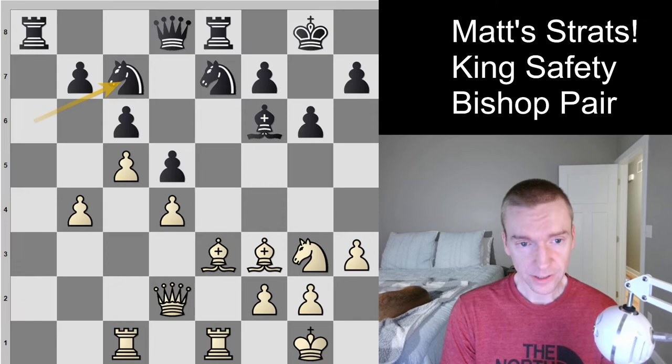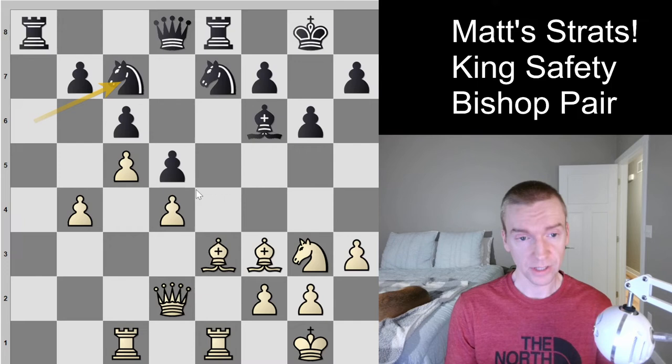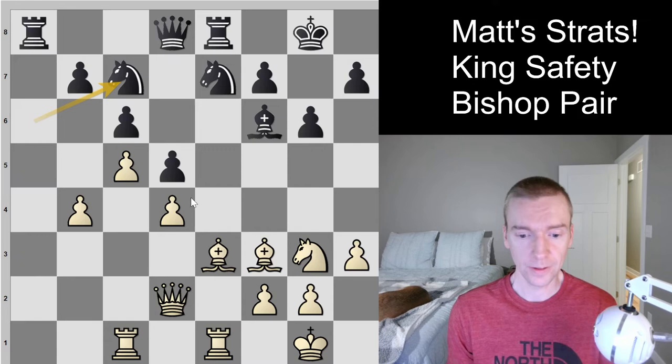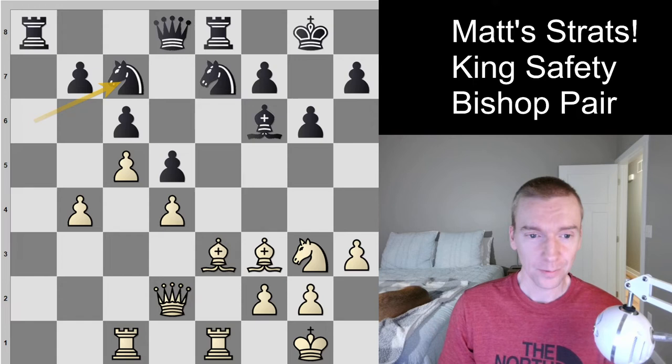White still has the bishop pair — half a point for that — but now the weakest pawns on the board are both on white's side: b4 and d4. Black's b7 pawn I don't consider weak, so that's about half a pawn for black, making it roughly even. White obviously has to figure out how to utilize the bishop pair, because otherwise the black knights are going to do well in this closed position. The Stockfish eval is around minus 0.2 — a black advantage. White just gave up a two-plus pawn advantage down to minus 0.2 because of the b4 move.